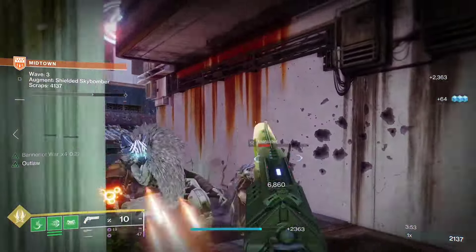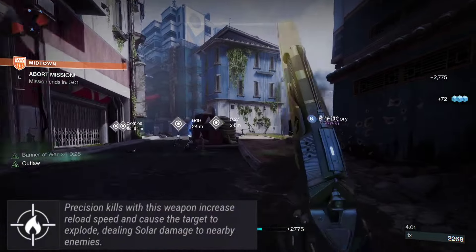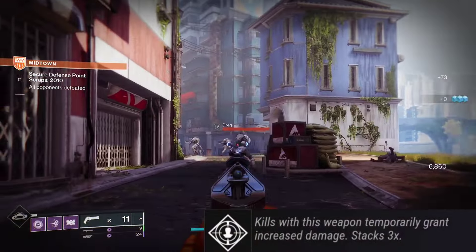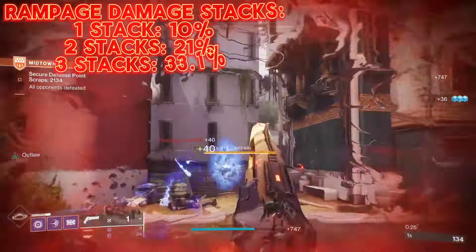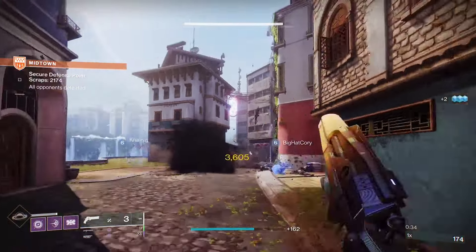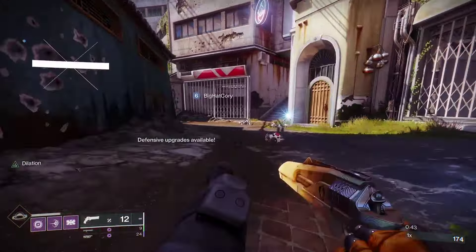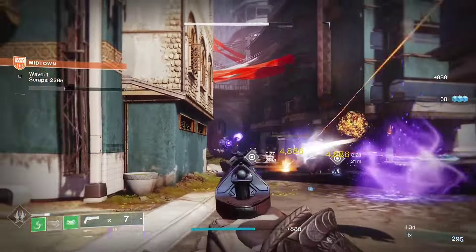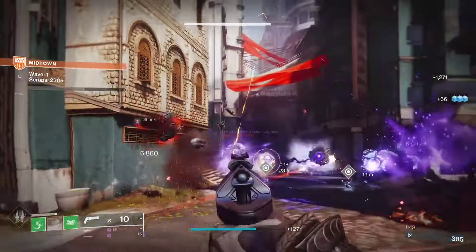The fourth PvE roll is Firefly with Rampage. Firefly's precision kills increase reload speed and cause the target to explode dealing solar damage, while Rampage grants temporarily increased damage on kills stacking up to three times — 10%, 21%, and 33.1% respectively. If you're on a solar subclass, adding that scorch from solar damage makes this a great option for Midnight Coup.